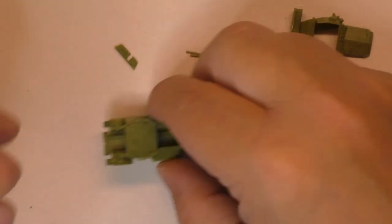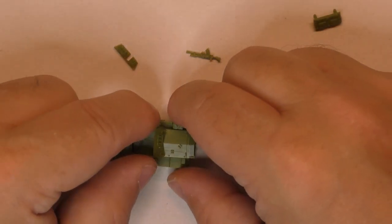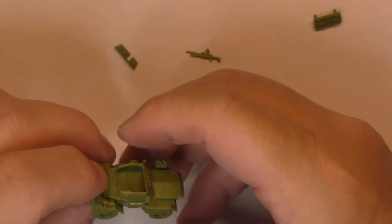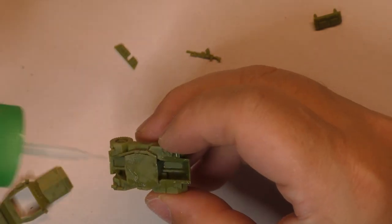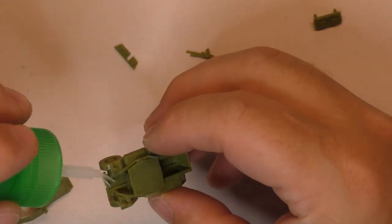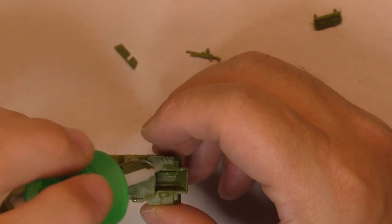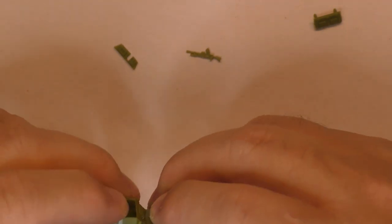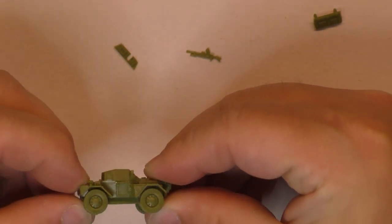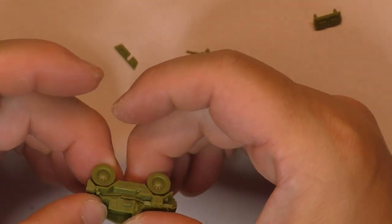Just like that you have the body ready. Next, the top of the vehicle — it should fit perfectly. Put some pressure while the glue sets, hold it for a few seconds for the glue to melt the plastic, and you've got almost your Dingo complete.